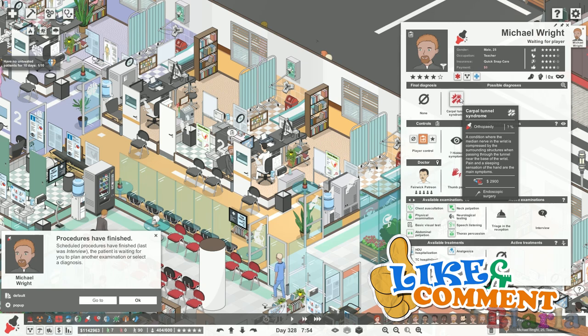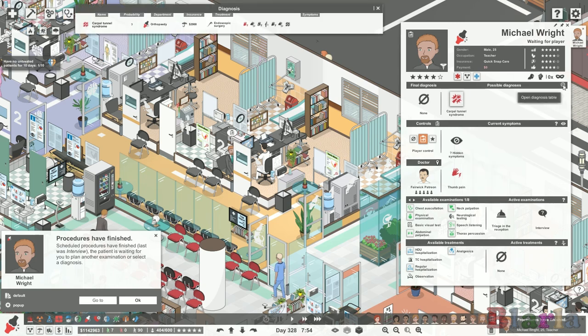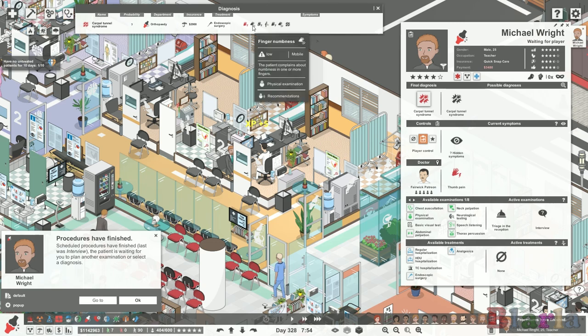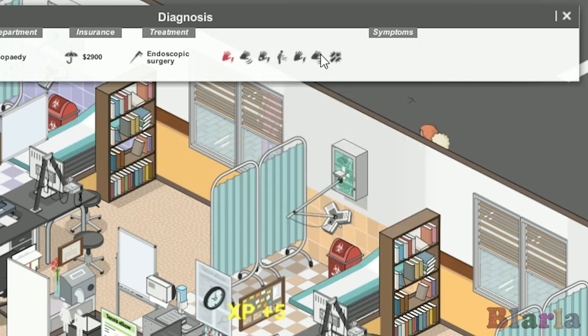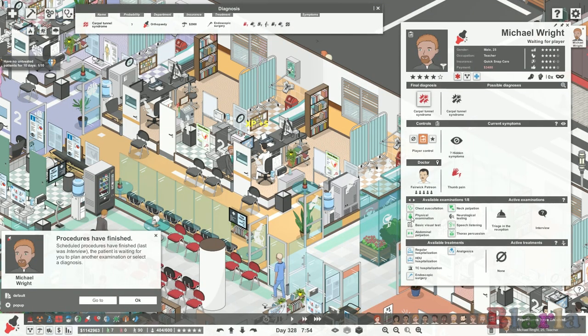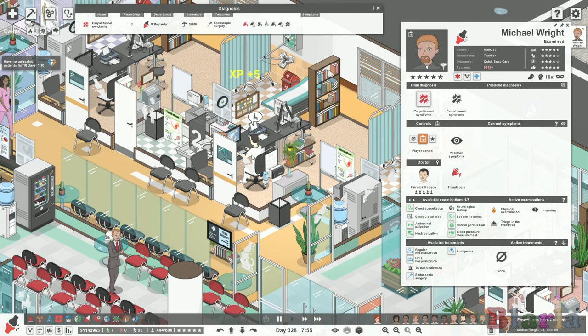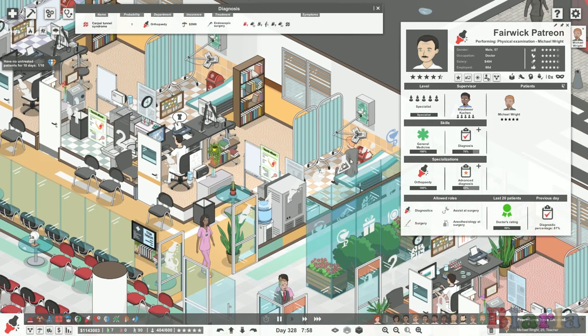Michael has already been diagnosed with thumb pain and carpal tunnel syndrome. There are something like 51 illnesses on the orthopedic department, only 11 of which have a high risk of crashing and possible death - so not too bad. We've got some hidden symptoms and we're going to do a physical, as a lot of these can be found that way. Fairwick - one of my patrons - is working here today.